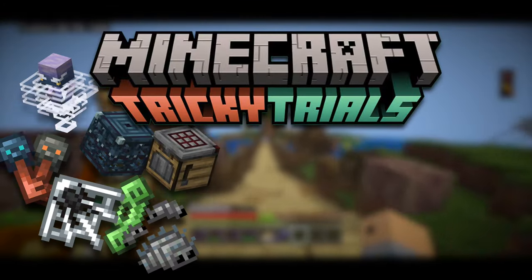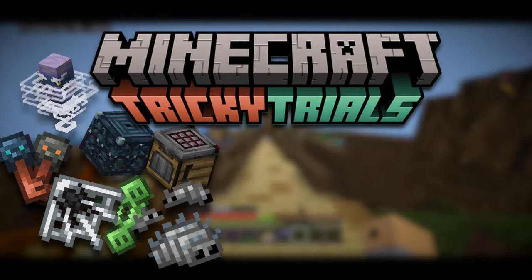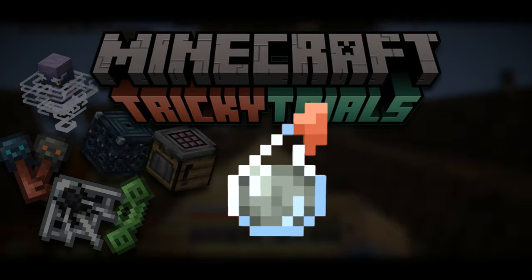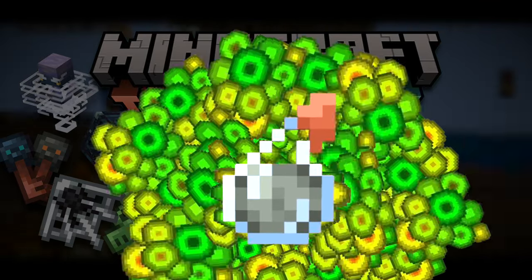Minecraft 1.21 introduced loads of new features, one of them being a brand new potion called the potion of infestation. In this video I'm going to make that potion to create the best XP farm in Minecraft.